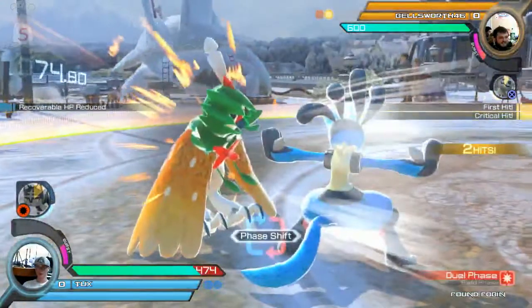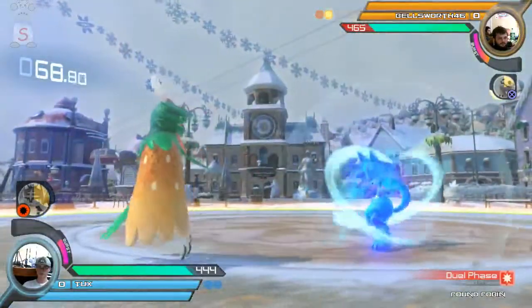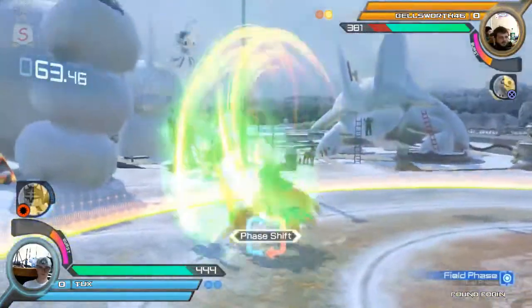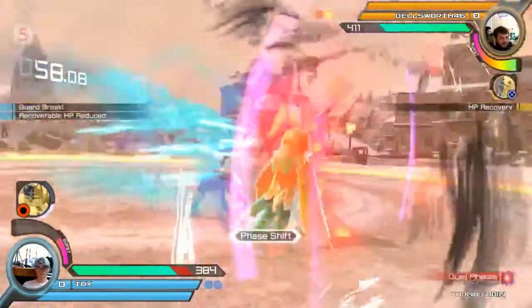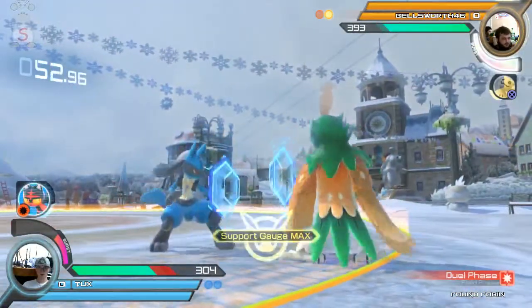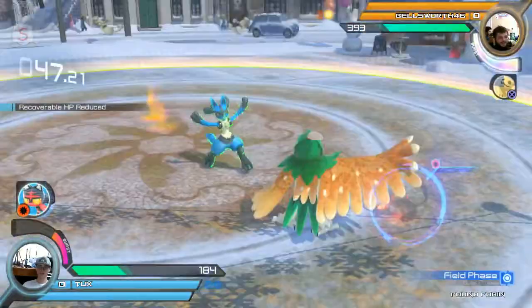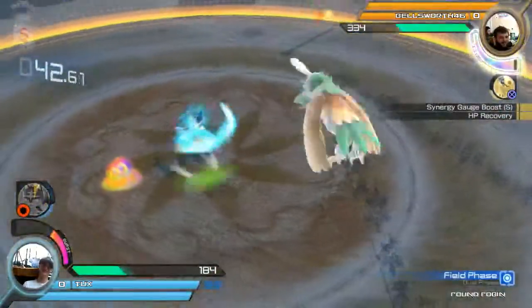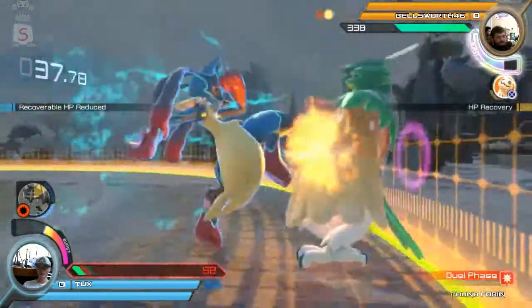Nice grab. This is just a lot of poking each other out. Tux gets the face shift, goes for the tick grab again but doesn't quite succeed this time. Goes for the charged homing attack — nice grab. Tux hops for Litten and Bellsworth tried to grab. Tux isn't going for the guaranteed follow-ups, kind of just gonna let them fall and get a mix-up. Bellsworth on the mix-up grab — dead.